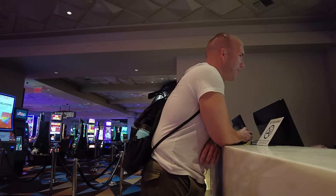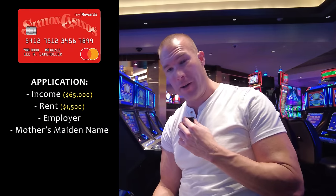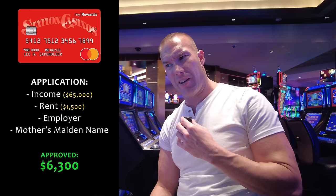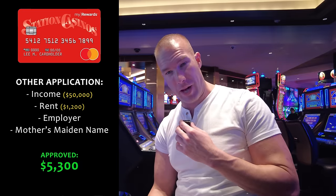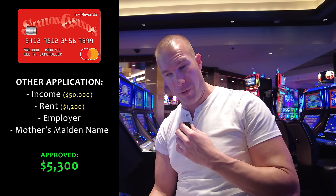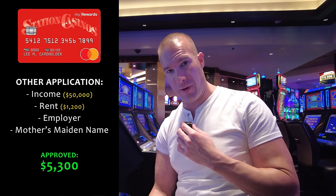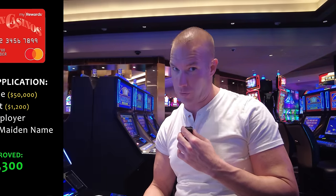Good news — I was approved for the credit card on site. I put down a $65,000 income and $1,500 a month rent at a place I've been living at for two years. They do ask for your employer and your mother's maiden name. I was approved for $6,300. I have not applied for a personal credit card in about a year and eight months. I know of one other person who did this with a $50,000 income and $1,200 a month rent for one year, and that person was approved for $5,300 on the spot. When approved on the spot, they print out the card right there; if pending, you wait two to four weeks.